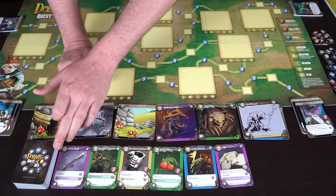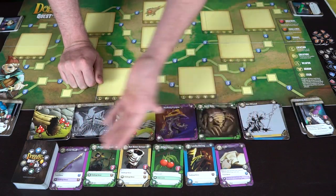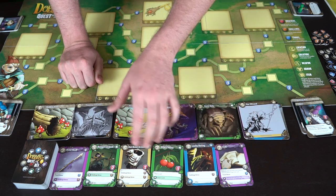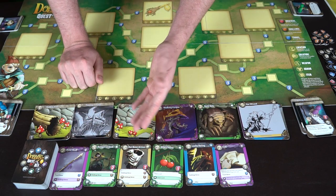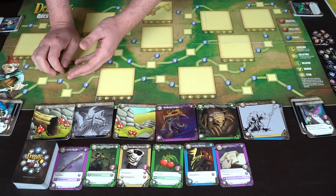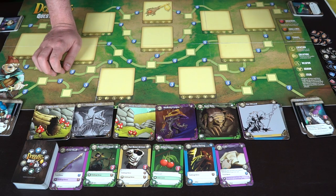You've also got the Daubers deck, which is going to show you six different cards to purchase of a wide variety of colors — purple, green, yellow, blue, and red. These are going to give you challenge bonuses as well as the ability to draw additional cards or accomplish tasks throughout the game. You're also going to get a couple of tokens: money tokens, movement tokens, and so on and so forth.